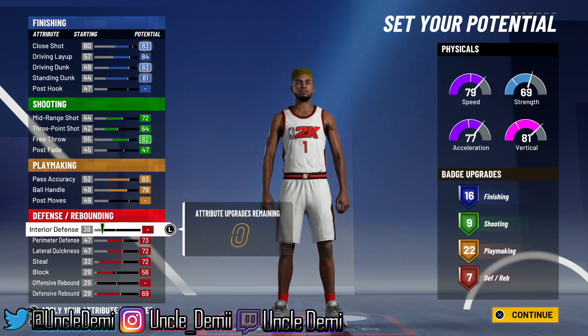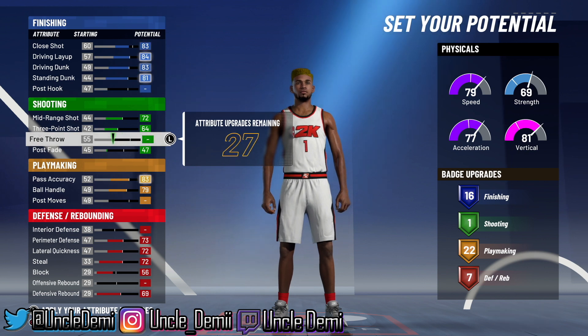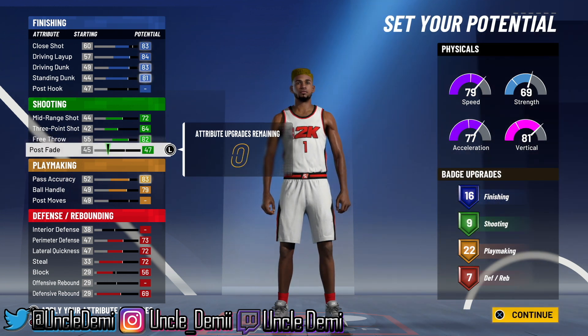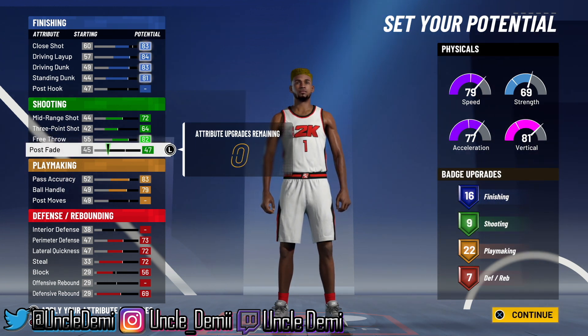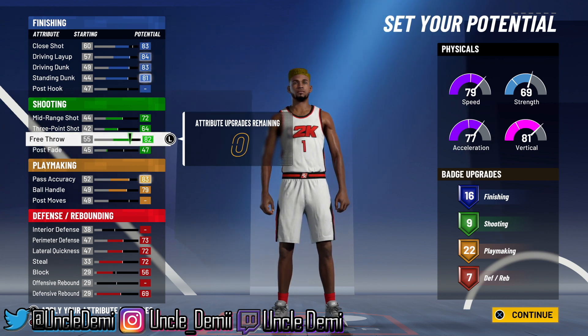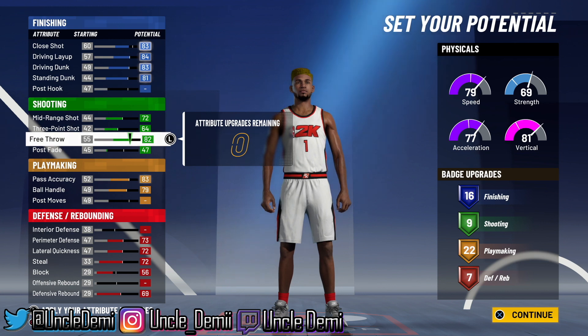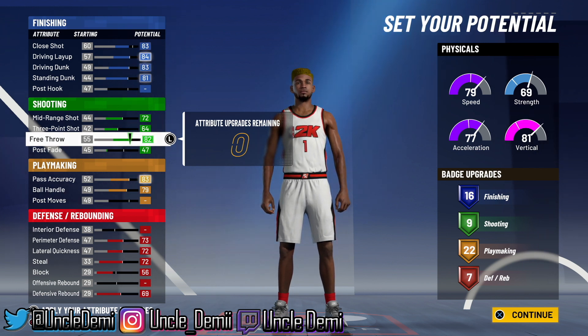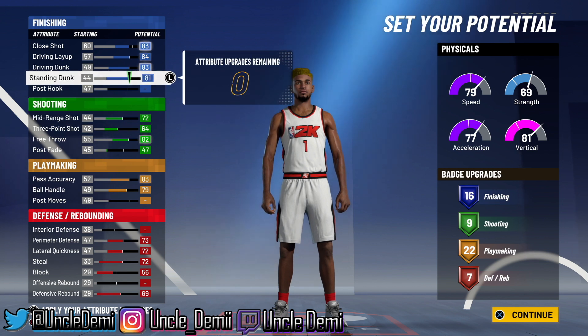Let me show you what I'm talking about. If you max out the post fade and that's it, you only get six badge upgrades. But if you max out the free throw and put two here, you get nine. So we'll go ahead and give you free throws even though I don't play rec or park. Hopefully 2K can work it where free throw and post fade have the same value, because some individuals strictly play park and don't need free throws. Maybe they already fixed that on next gen — who knows.